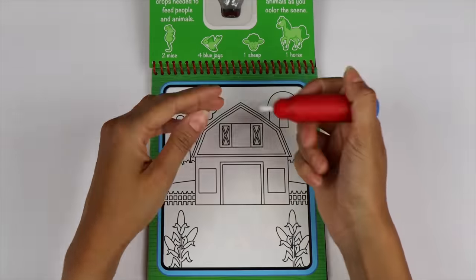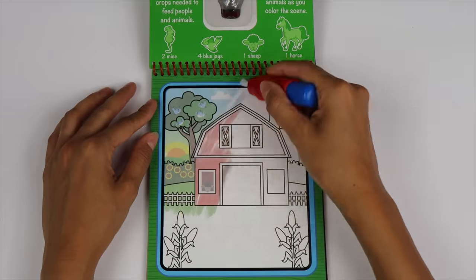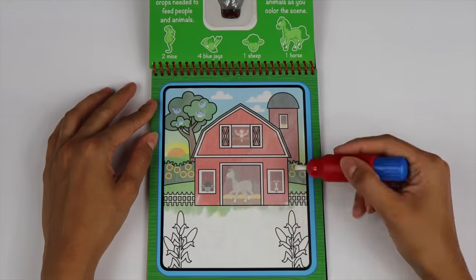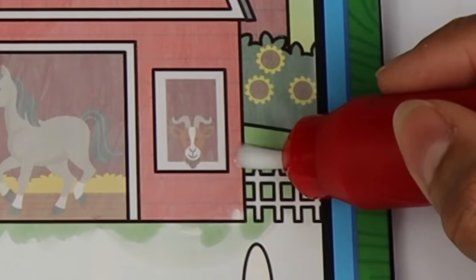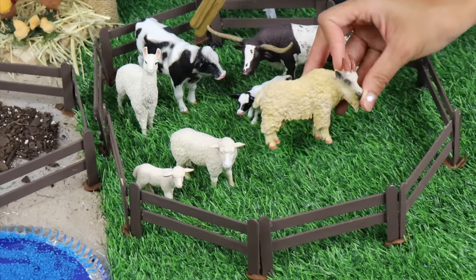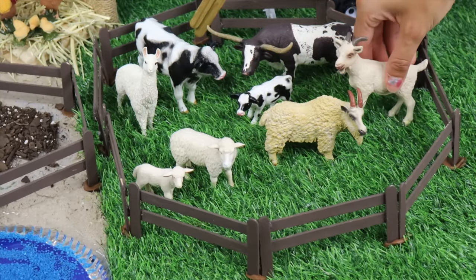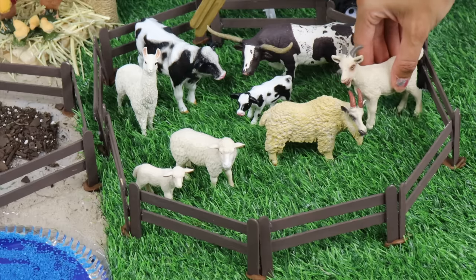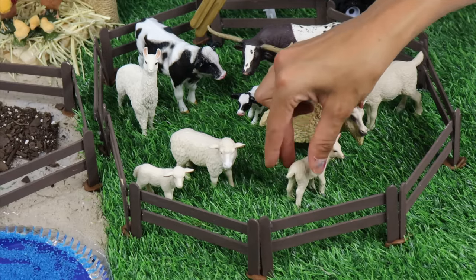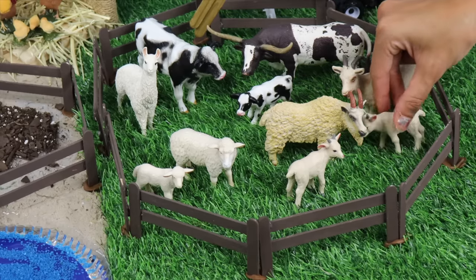Let's find our next animal in this farm water wow. What animal is that in the barn? Goat! A male goat is a billy goat and a female goat is called a nanny. Baby goats are called kids. We will add this family of goats inside the fenced grassy area so they can run around and play.